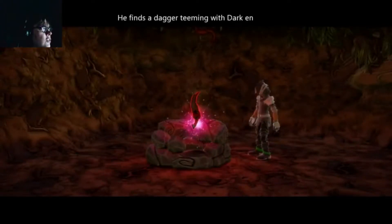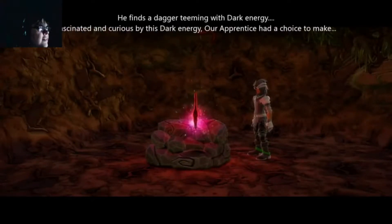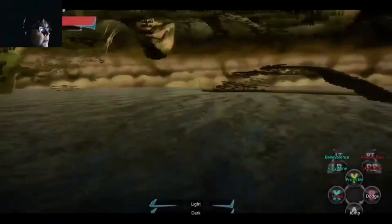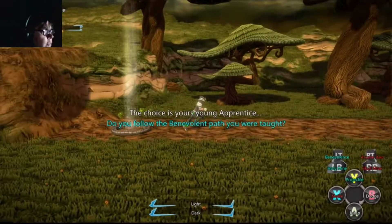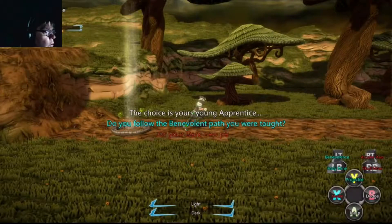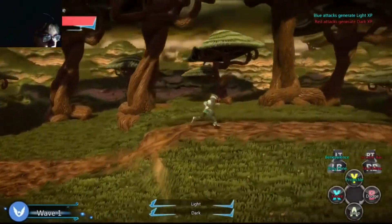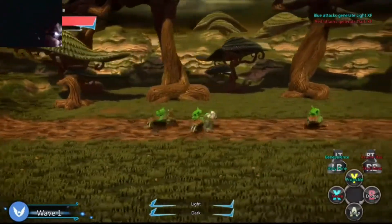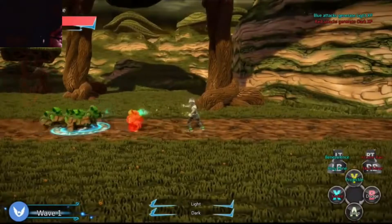And there's a mysterious dagger-y thing — finds a dagger teeming with dark energy. Fascinated and curious by the dark energy, our apprentice has a choice to make. Well, I wouldn't touch it — it looks a bit too dark and it's probably evil and it'll probably make you evil. The choice is yours, young apprentice: do you follow the benevolent path you were taught, or your dark path? So you've got choice of weapons — light weapons, benevolence and holy mine; and arcane rain and skull mine. The projectile is blue and the melee is red.